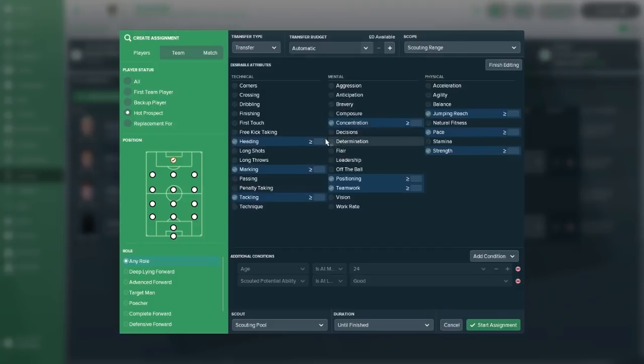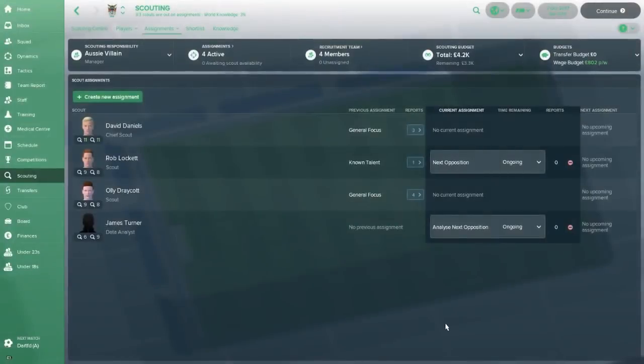I don't like to limit myself too much on traits, because if I set heading ability at 10 and the scout finds a player where everything else is really good but heading is 9, they're not going to recommend them. That one ability point off could exclude a really good player. So I like to just let the scouts go out and find what they need to find. It's a completely different world down in Bognor Regis than it would be for Manchester City.